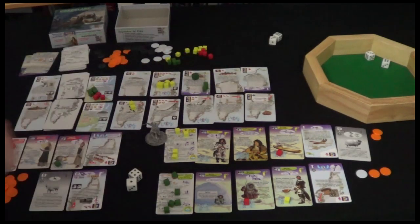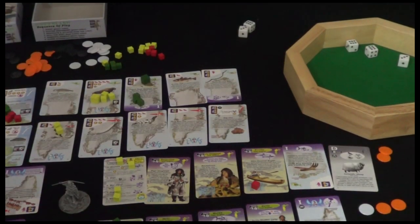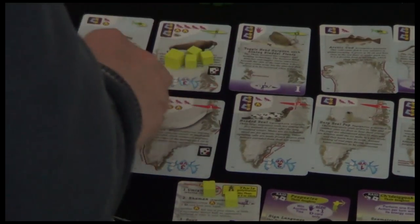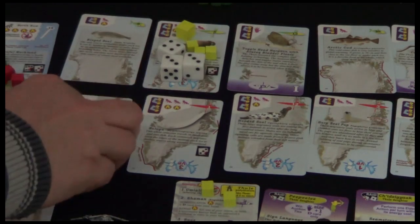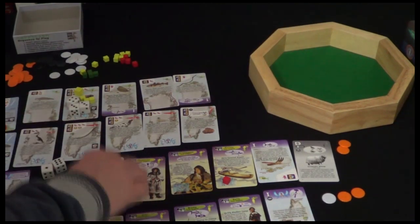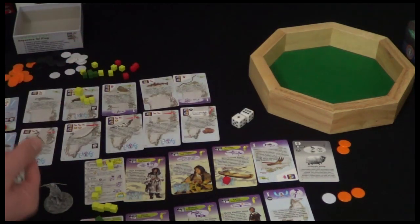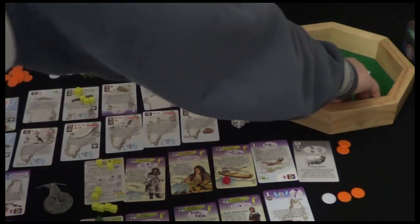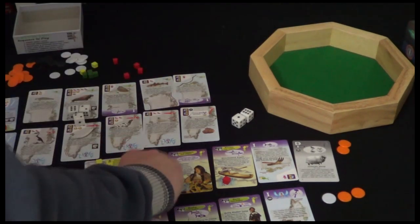For the harpoon we've got one success and three dice - we need just one success from three. Nothing - that's a shame. Let's do the bird cliffs next, we've got two dice. And for the Walrus we have one auto-success and three dice. Rolling: one success - brilliant! Two babies, excellent. Then three hunters here working for one success - threes are attrition. We got no threes and two successes - more like it! We get four babies and two energy.